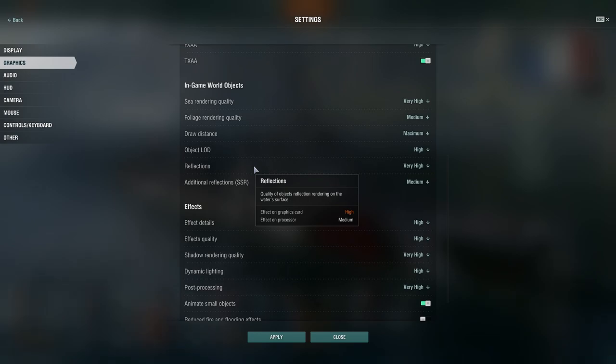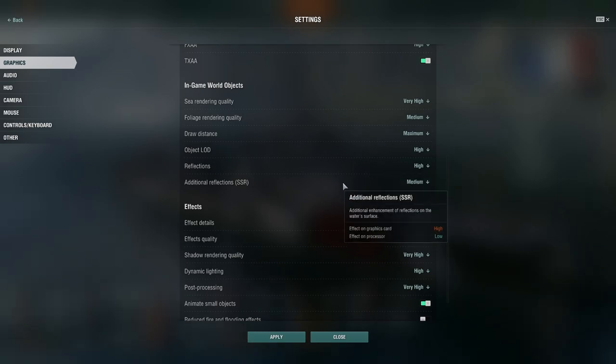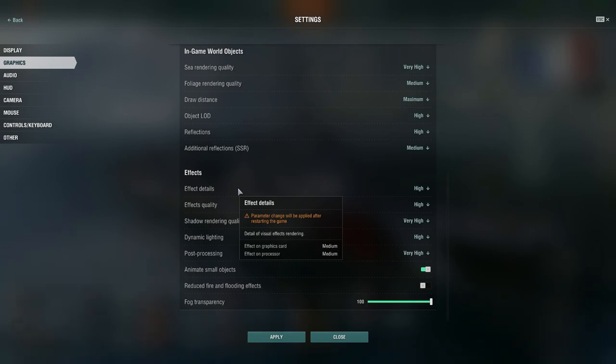Reflections — quality of object reflection rendering on the water surface — has a high effect on the graphics card and medium on the processor. Wargaming changed how sunlight reflects on the water and it's been annoying to me, almost blurred. So I'm turning that down to high. Additional reflections via SSR are set to medium, which is fine — I don't care too much. Effects details — detail visual effects rendering — medium effect on both processor and graphics card, set on high.